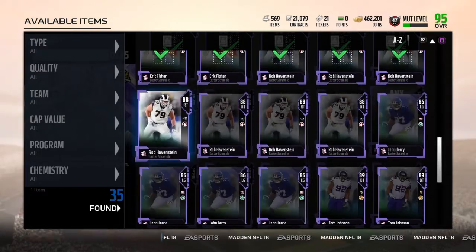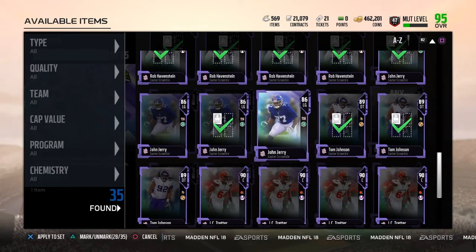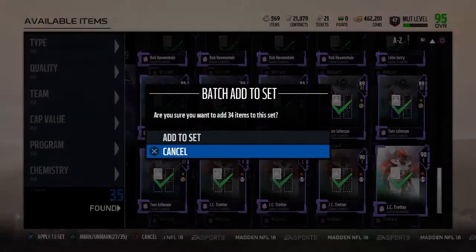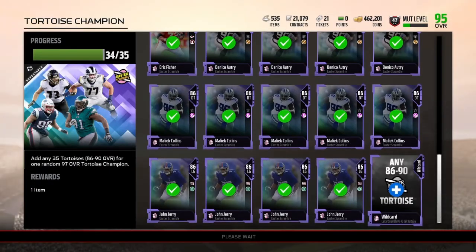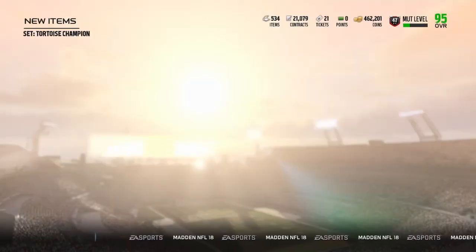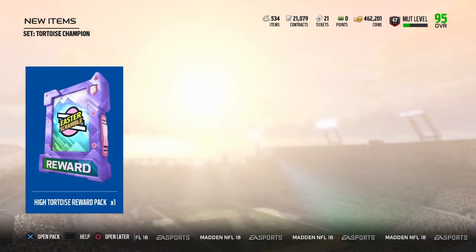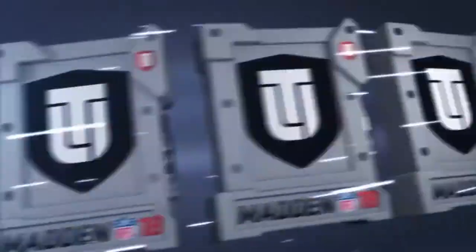I'm so excited. I really hope Earl Thomas gets a card — he is my favorite player on the Seahawks since Sherman left in free agency because we unfortunately cut him. Anyway, we want to pull Fletcher Cox or Marshall Yanda; any of them are good since I could just sell them and buy who I want, but I want Fletcher Cox the most. Here we are at the hard tortoise reward pack.